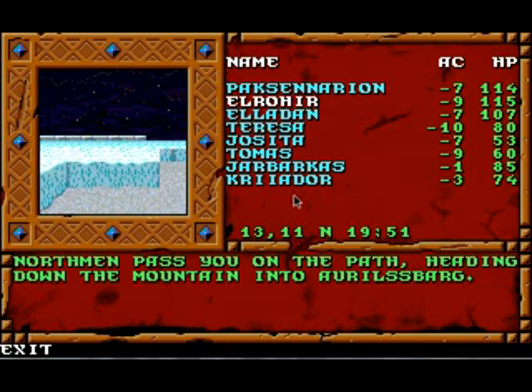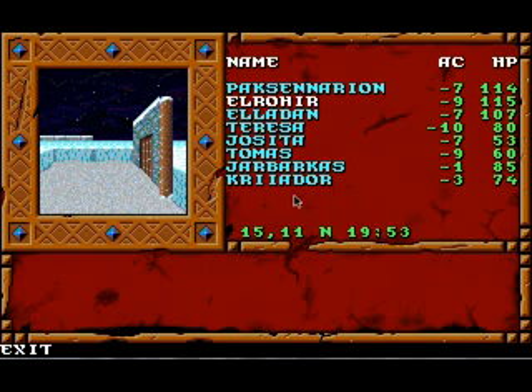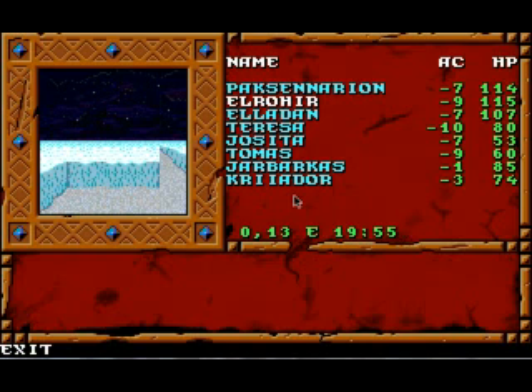You leave the town of Orilsbarg behind, heading out into a narrow winding path through the ice and snow. Northmen pass you on the path heading down the mountain into Orilsbarg. This is the way to Bjorn's Hold. We could take either the north door or the south one — I think the south one brings us closer to the settled areas of the hold. It's a little bit like those crevasses in Secret of the Silver Blades, but notice the snow and ice aren't piled up quite so high.